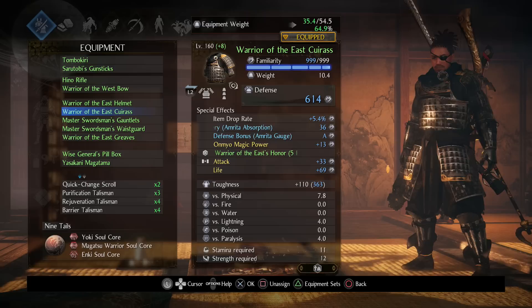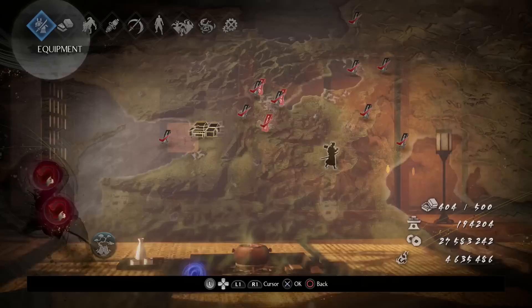If you attack really quickly it adds up to be incredible. It's possible that Life Recovery could be an inheritable on the chest piece — if you could duplicate that and put it on every single piece of armor you'd be getting 200-something life back every single attack, but I haven't confirmed that yet.